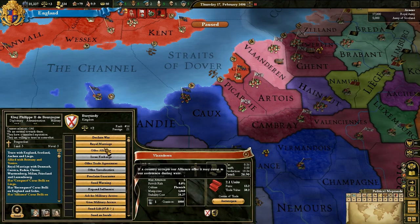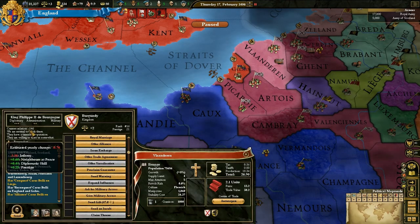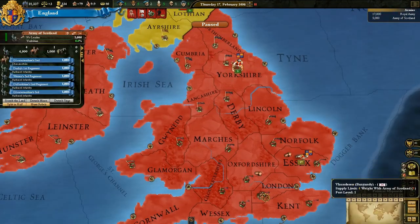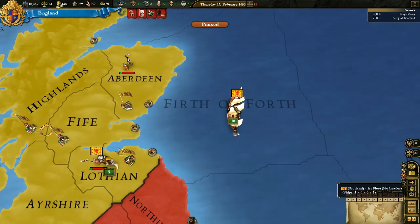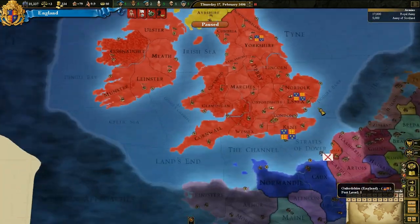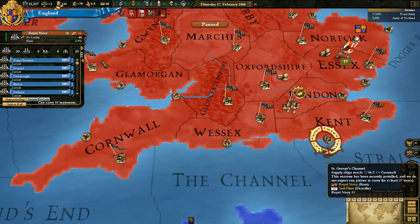Maybe if Burgundy joins us as well, but they won't accept an alliance — especially with our relations at minus 146. Our army is 17 regiments there and 5 regiments here. Scotland has a fairly good fleet as well, so that'll be quite useful. And there's our fleet of 30 carracks and 18 cogs.